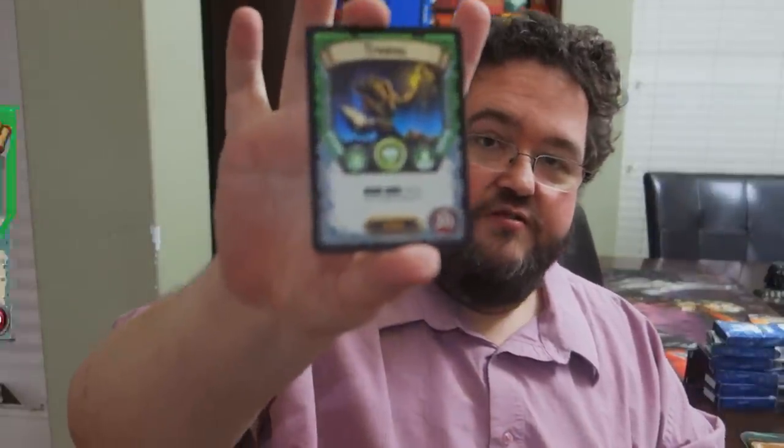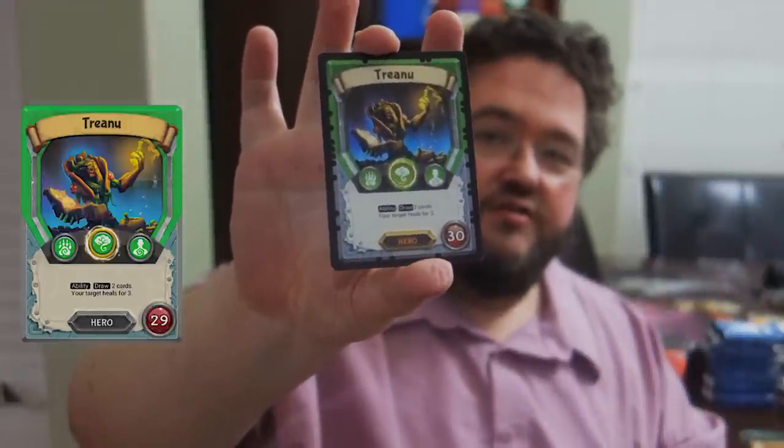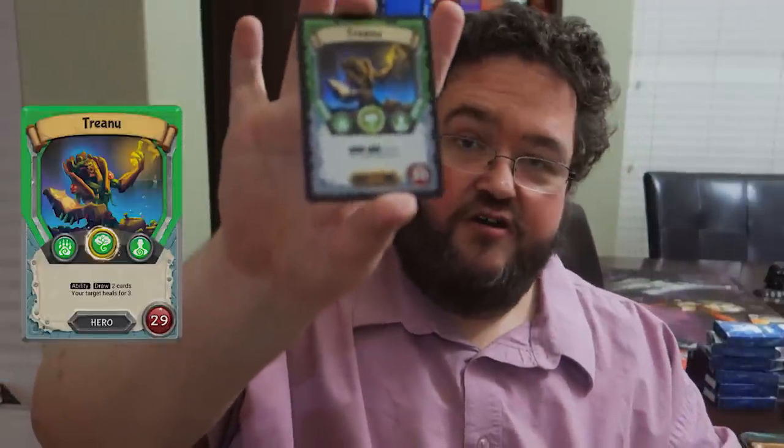Lightseekers plays pretty much like a lot of different card games, except I feel like it's a little easier to learn. It has some pretty unique card types in it. For example, there is the Hero card, and this card will determine the other types of cards that you get to include in your deck based on their element types. You can actually see the elements there on the element row, and then each hero has their own special ability that you can use every turn.